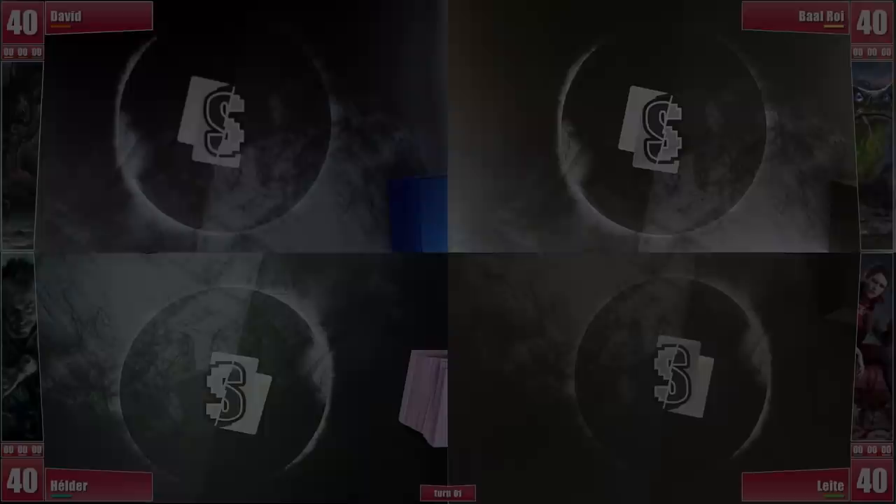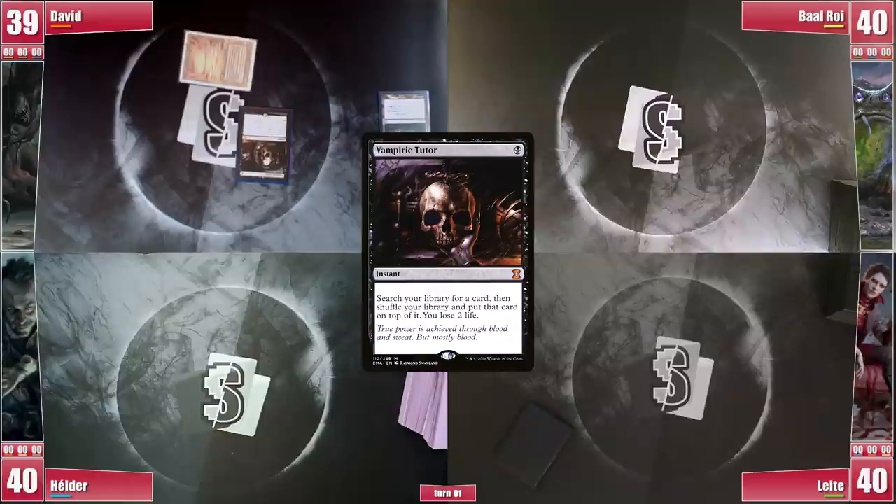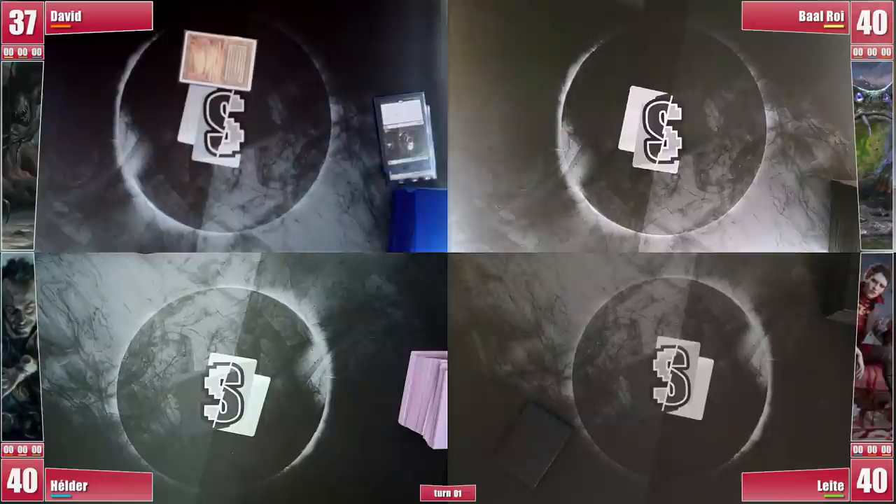Ready for this match? David starts his turn with a Misty Rainforest, cracking it for an Underground Sea. He fires a Vampiric Tutor to avoid any Dark Ritual into Opposition Agent, finds an Entomb, and passes. Baal simply plays an Urza Saga, entering and gaining its first ability, then passes.